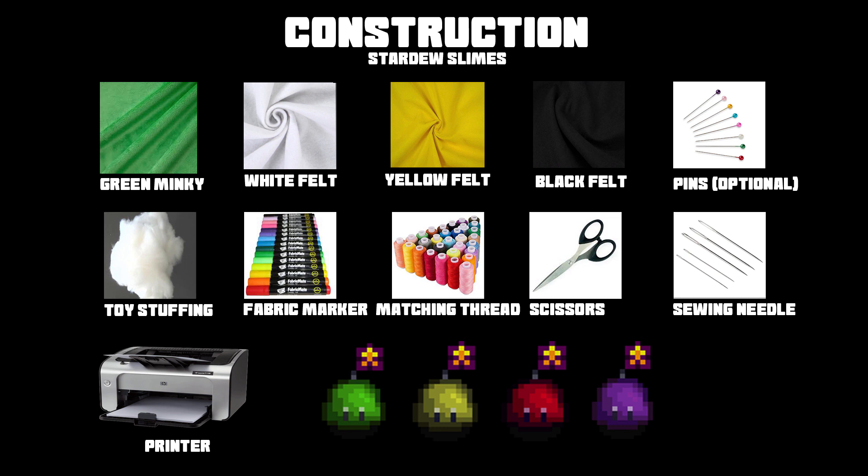Here's a list of everything you'll need. The minky can be changed for felt if you want to, and the colours can be changed to match whichever slime you want to recreate. I'm just going to leave this picture here for a couple of seconds just in case anybody needs to pause.